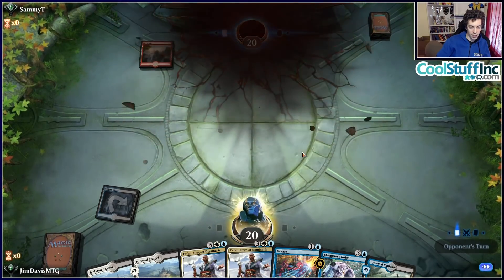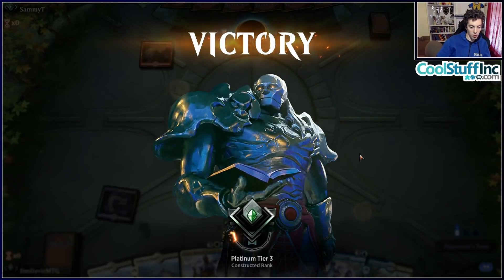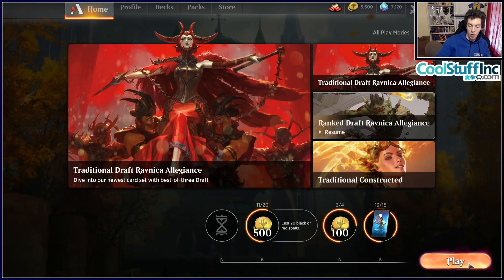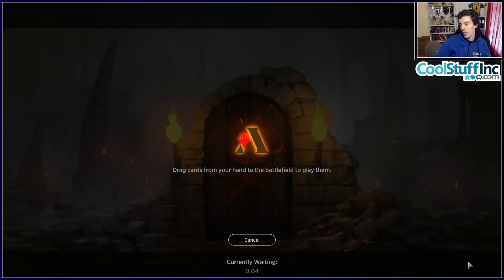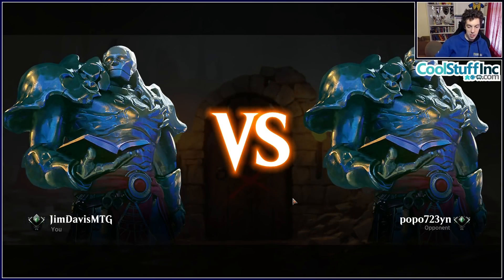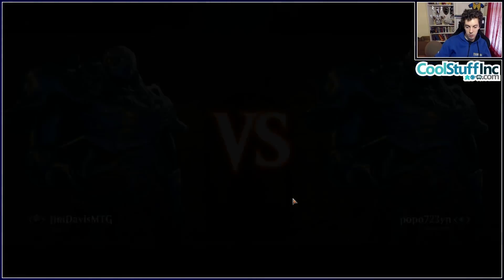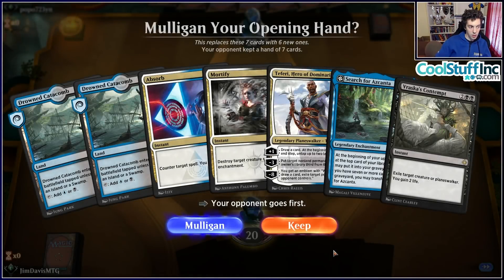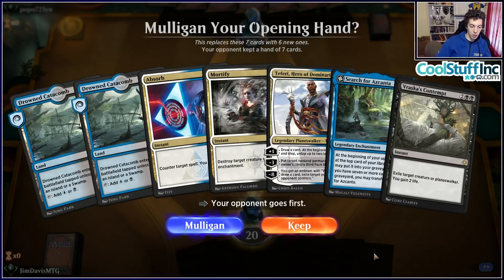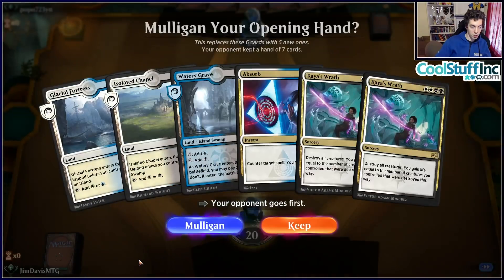We're stuck on two lands and can't cast anything relevant. This was not a very representative game of what this deck is capable of, so we're going to play one more game with it. We get a better hand with Flower-Flourish, Llanowar Elves, and the ability to go wide very quickly. We're looking for a Venerated Loxodon or Unbreakable Formation.